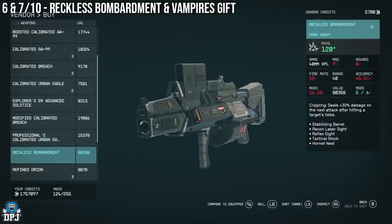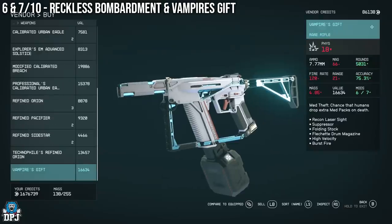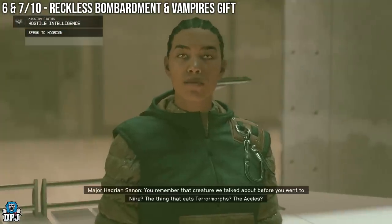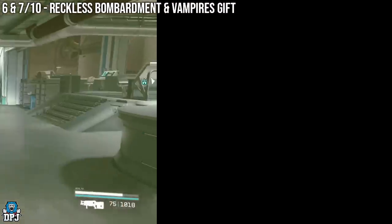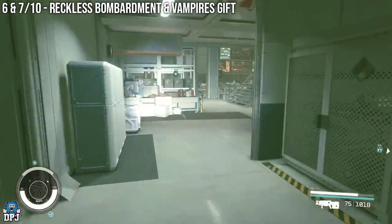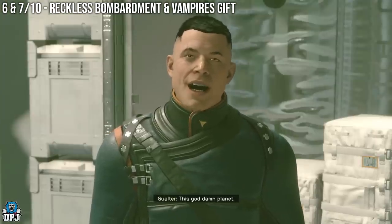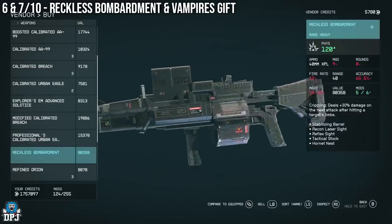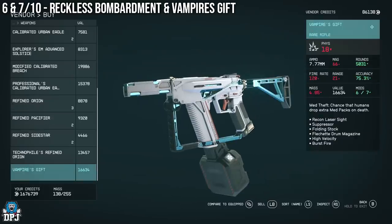We are sticking with the UC Vanguard questline. After you finish the War Relics part, the next step is called Hostile Intelligence. Within this mission there are a few weapons to grab, but the first ones you'll have to buy from a vendor — the Reckless Bombardment, which is unbelievable, and the Vampire's Gift. The mission starts with you speaking with Major Hadrian Sanon, and after clearing that dialogue you can visit this vendor in the same facility. The vendor's name is Elzvedo, and he has these two unique weapons for sale. I do not believe you can find these anywhere else. The Reckless Bombardment costs 80,000 credits but it's a monster of a weapon. He also has the Vampire's Gift. If you have the credits, definitely buy these while you can.